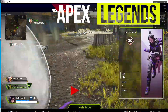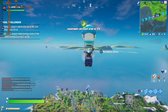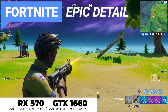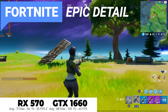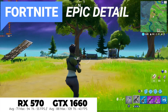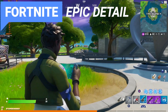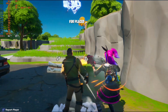The RX 570 had a very impressive showing in Fortnite, averaging 71 FPS on epic settings. The GTX 1660 performed only 21% better, racking up 88 average FPS — expected given its newer die and two extra gigs of VRAM. AMD has done a fabulous job optimizing its drivers for Fortnite, as the game was smooth and consistent throughout its entire run.